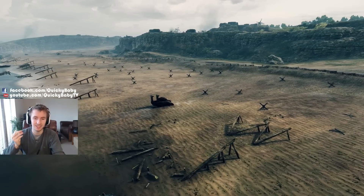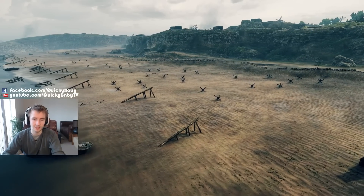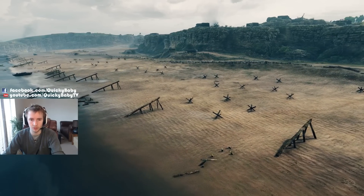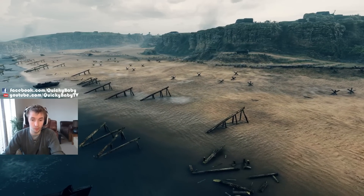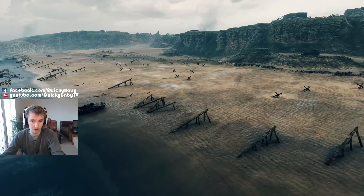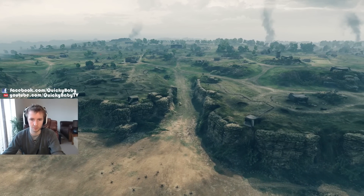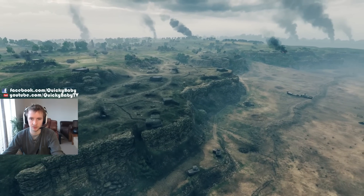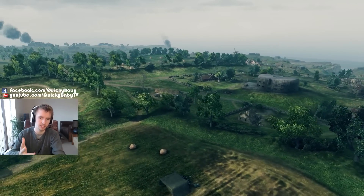This map is based on D-Day, which happened on the 6th of June 1944 when the Allies finally had their main attack into Normandy in northern France to start the offensive towards Germany from Western Europe. The map itself is a combination of a gorgeous coastline with cliffs that are going to divide up the combat and provide avenues that tanks will be forced on if they want to progress from the beaches onto the mainland.